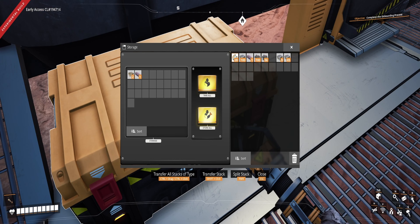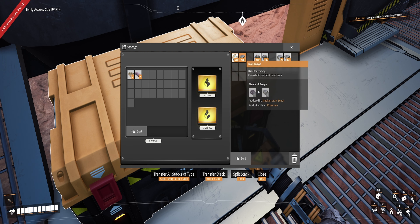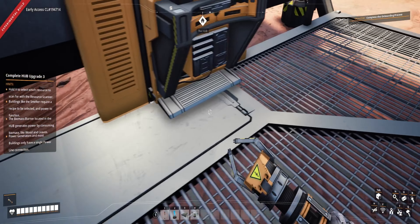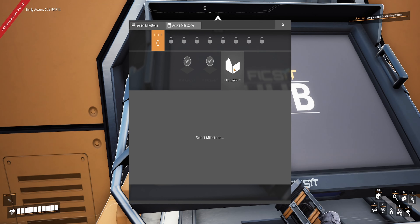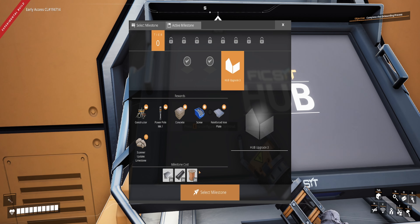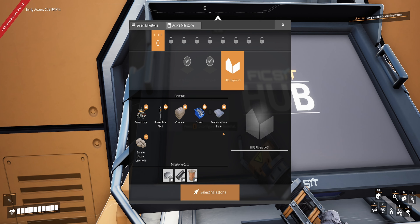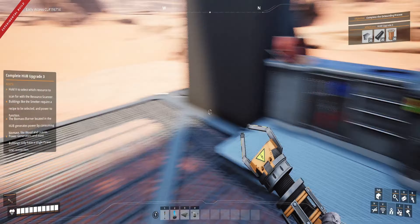Hub Upgrade 3 is going to take some copper wire — we have copper now, yay — some iron rods, and iron plates. Easy peasy. We're going to get a constructor, power poles, we'll be able to make concrete, screws, reinforced iron plates, and we'll be able to find limestone. This is going to be pretty easy.